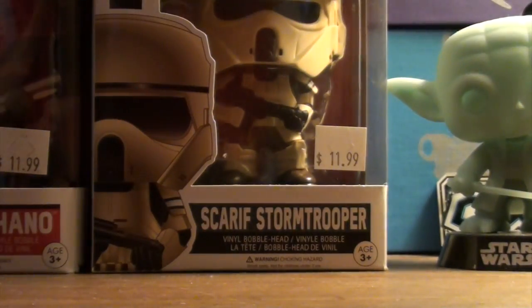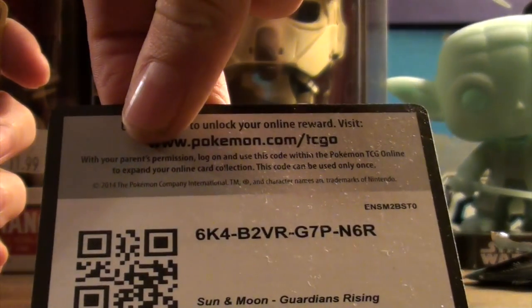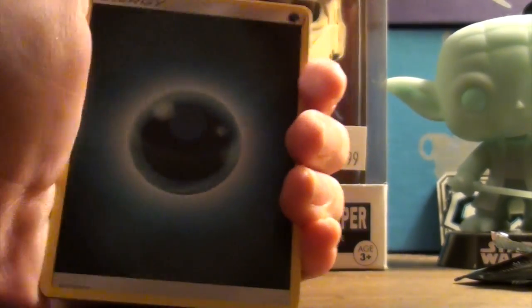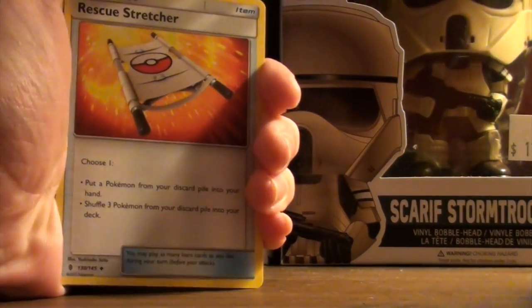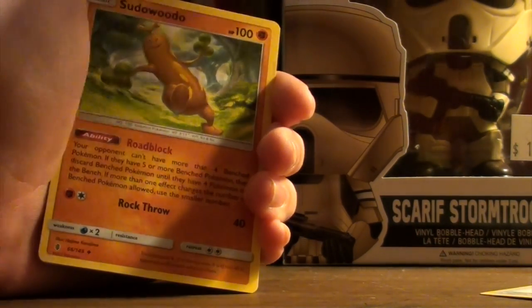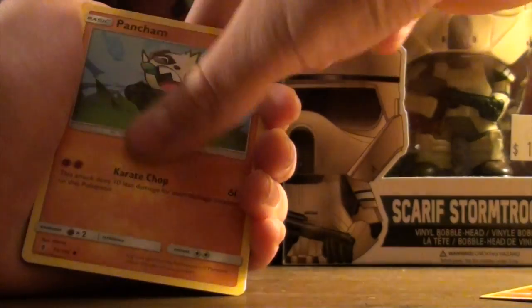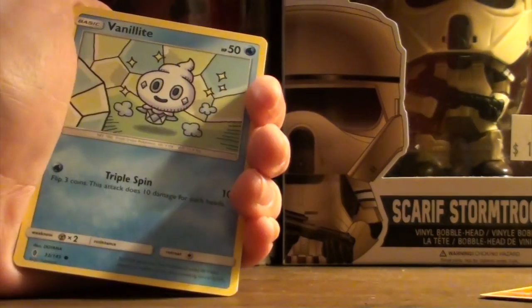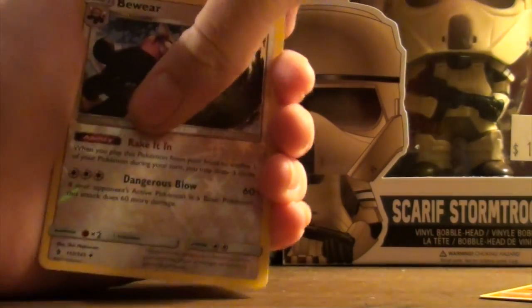Starting off with the first pack — one, two, three, four from the back. There's the code for you guys. We're starting it off with a dark energy. Let me rearrange the camera a little bit for better lighting. We've got a dark energy, a rescue stretcher, a Psyduck, a Metang, a Litwick, a Pancham, a Snorunt, a Castform, and a Vanillite.